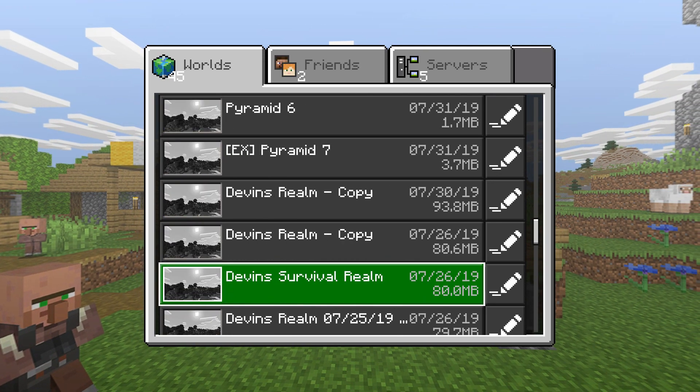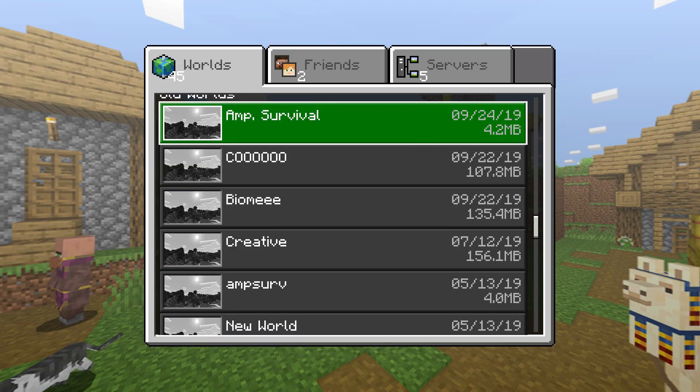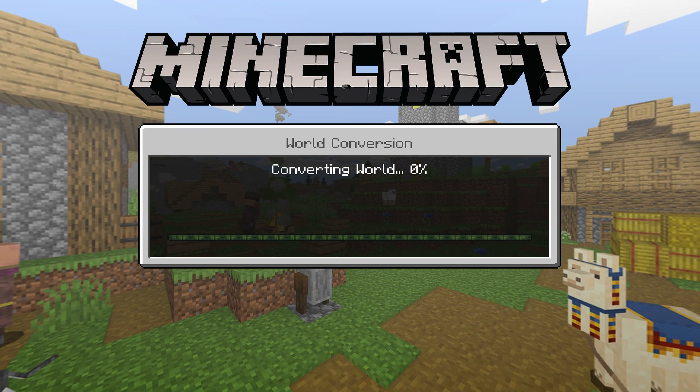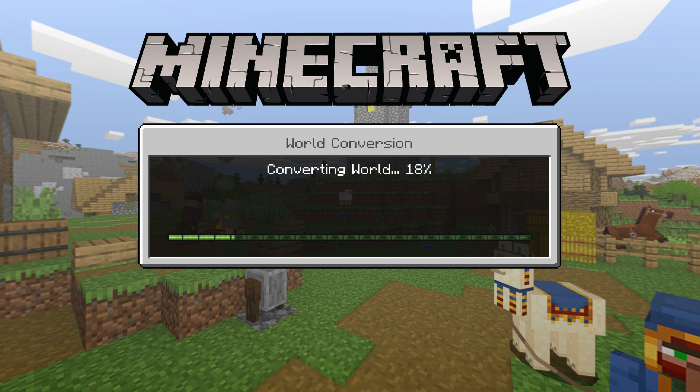Load up Bedrock Edition and go to the Worlds tab and scroll all the way down. You're going to want to find the Sync Old Worlds tab — it'll take you to the top of the list. Go back down and find whatever you named the first world from the other edition, then select the amplified world and let it convert.